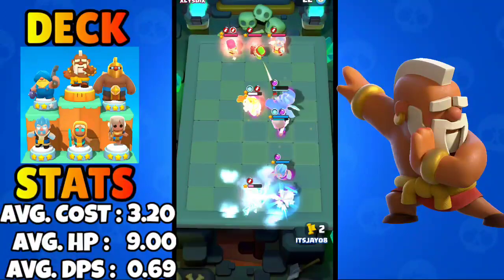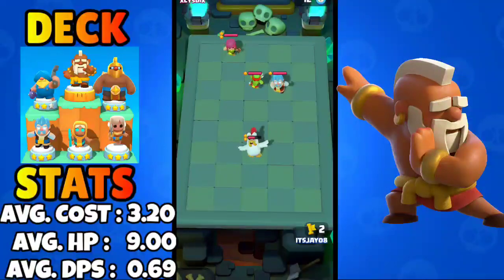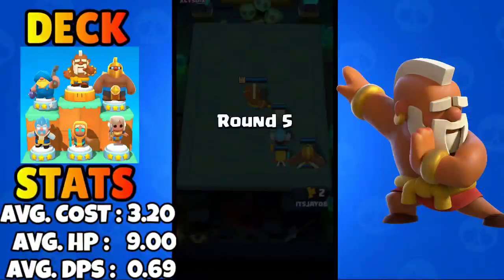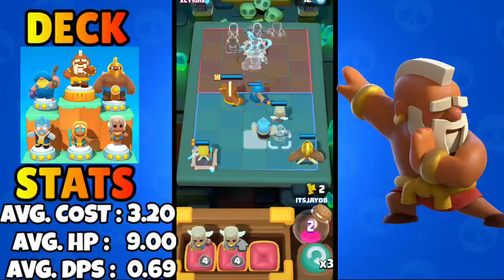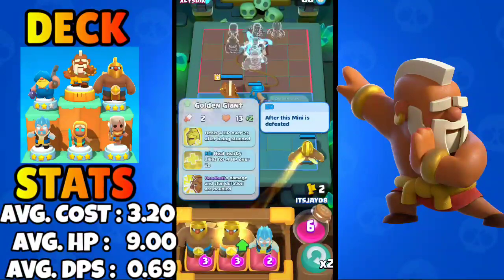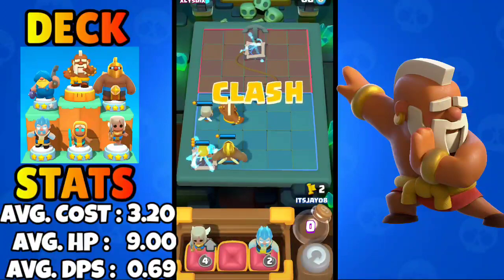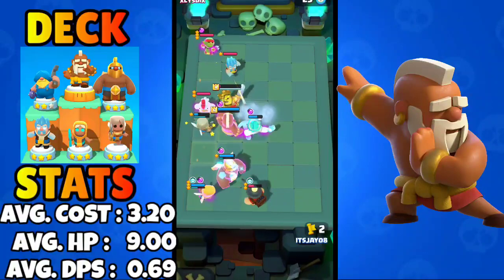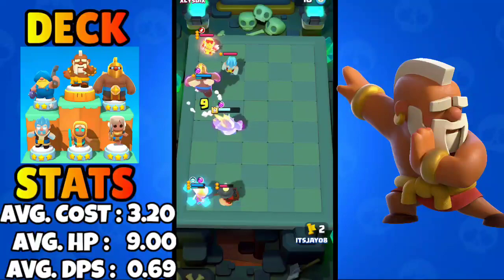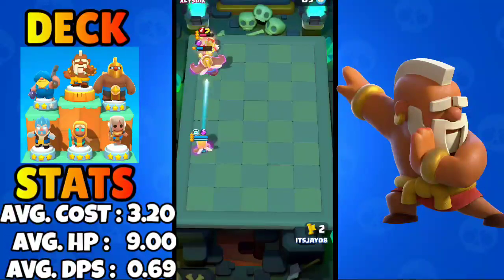We'll lose this round but we have our secret weapon — the Fisherman. If Clash Mini had esports, the Fisherman would be the most MVP mini in the game. We'll upgrade the Golden Giant and three star the Healing Ranger, then play the Monk one tile behind to get more damage from the Fisherman. We hook his Archer, eliminate it, his Barbarian King has no Soldier, our Healing Ranger survives the Miner, and the Golden Giant clutches the win. That's how you play the best Monk deck.